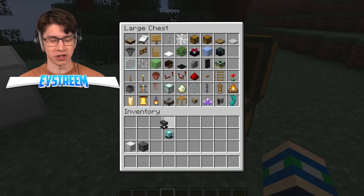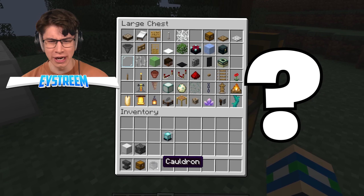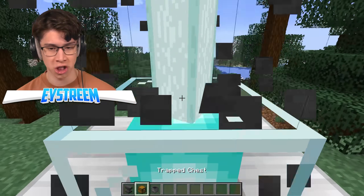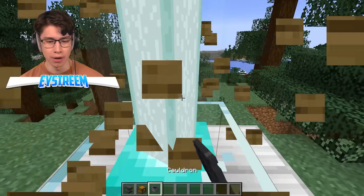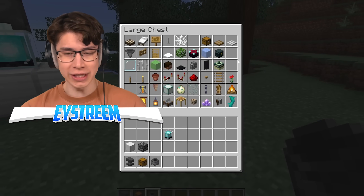There are some blocks I just do not believe can pass through — like anvils, chests, cauldrons. These are literally full blocks. Let's give it a go. Anvil — it just keeps going. Chest — it keeps going. Cauldron — these items are lame.